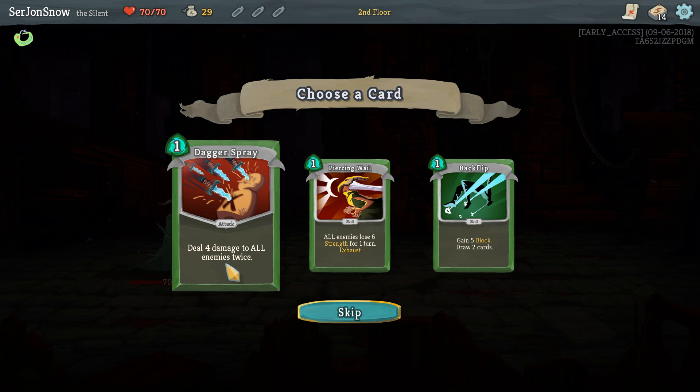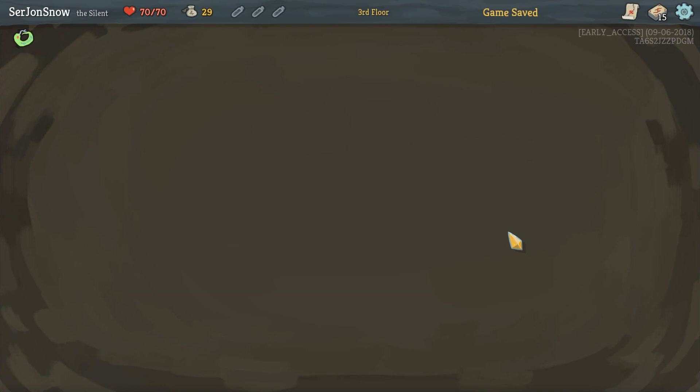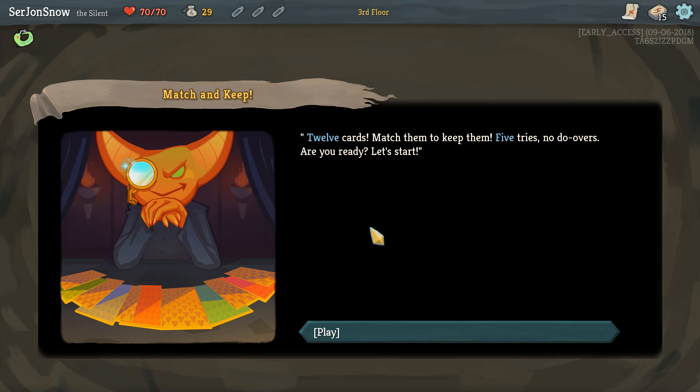Here's the question marks — it could be a random encounter. It could be a gremlin. I don't think I've seen this one before. A gremlin is madly shuffling cards on the table; the monster seems to be a harmless one. You approach him out of curiosity. 12 cards — match them to keep them. 5 tries, no do-overs. Are you ready? Let's start. So we play a minigame.